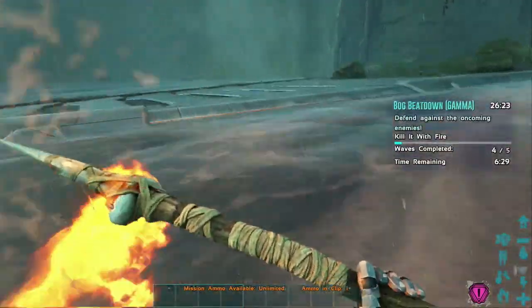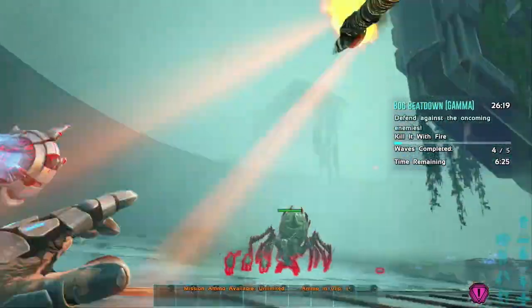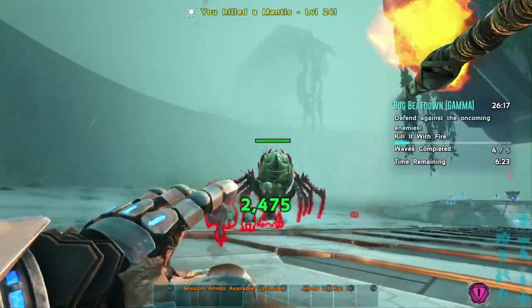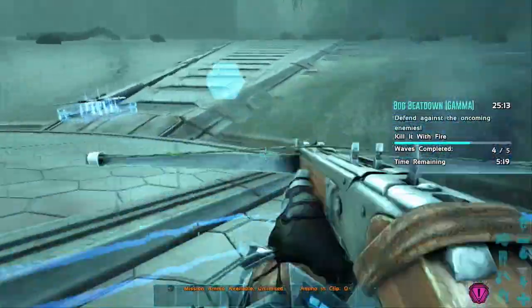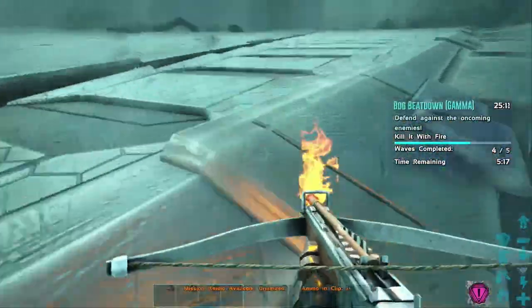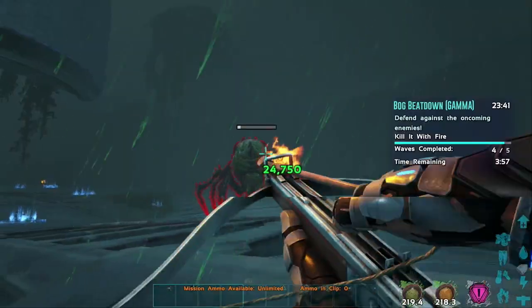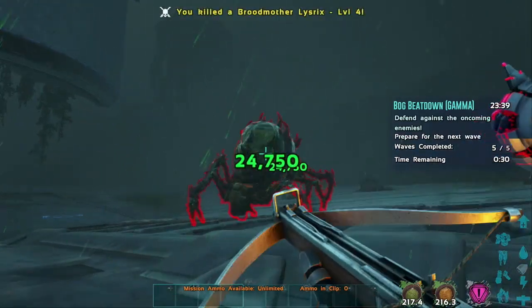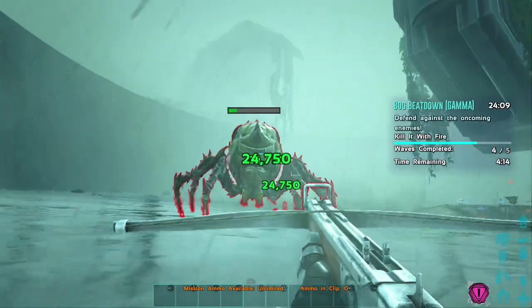Finally we're going to get to the final level. At this point it's taken forever running around in circles throwing flaming spears, but the Broodmother is guaranteed at the end. I'll go ahead and grab the flaming crossbow so that I have a little bit more distance and power to take out the Broodmother — and just like that we've taken it out and beaten the gamma Bog Beatdown.